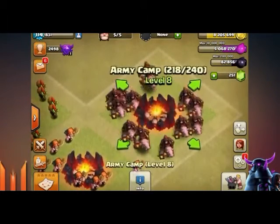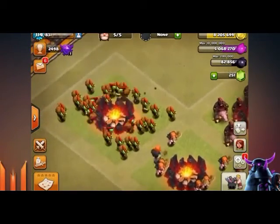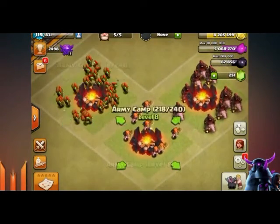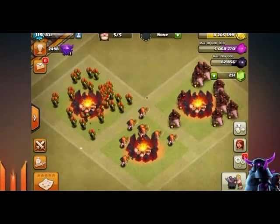We've got the new level 5 Valkyrie, the new level 6 Hog Rider, and the new level 7 Goblins getting introduced to Clash of Clans. As you can see they're sporting different graphics — the Goblins with the new mohawk, the Valkyries with the fur coat, and the Hog Riders with the new hammer.